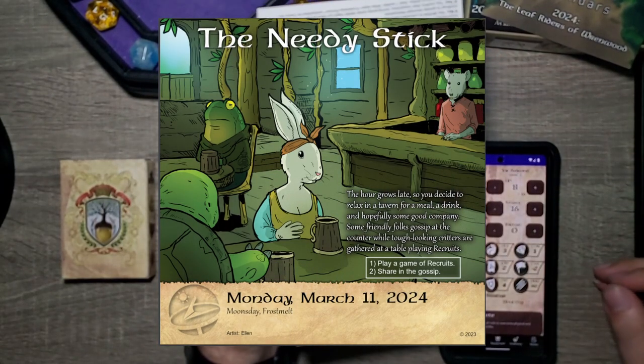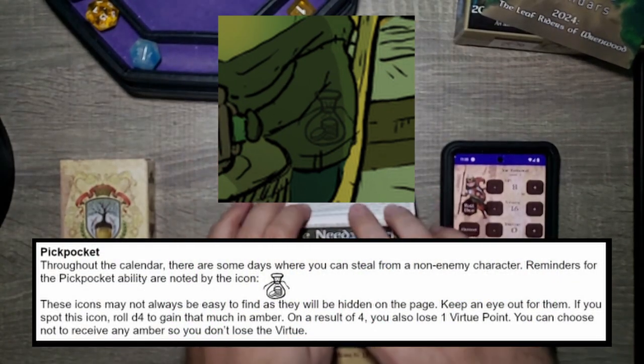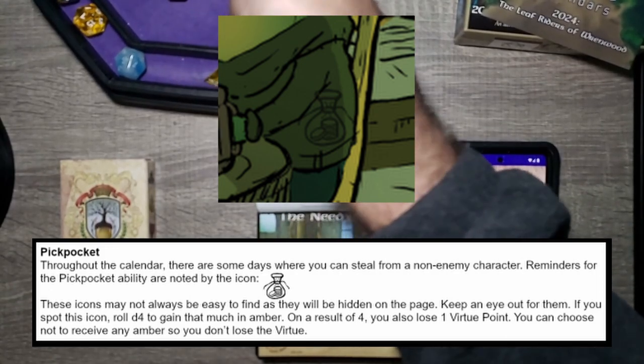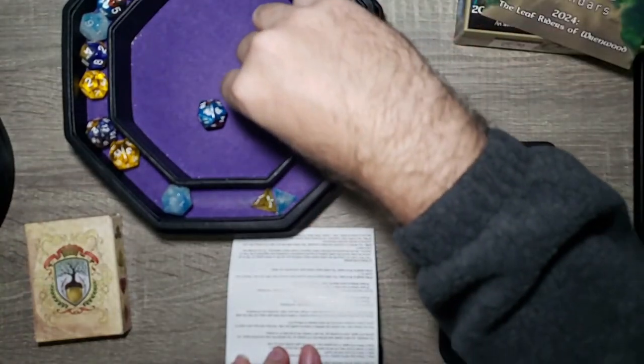For today — the Needy Stick for Monday March 11th — first let's see if there's a backpack or a pickpocket. There is a pickpocket right there on the little frogling's arm. For those who don't remember: you'll see a money bag symbol on certain days where you can steal from a non-enemy character. Roll a d4 to gain that much in amber; on a result of four, lose one virtue. You can choose not to receive any amber and keep your virtue. We'll roll — three amber gained!